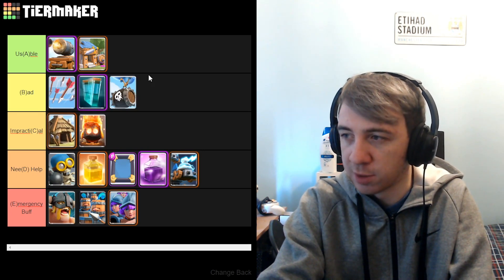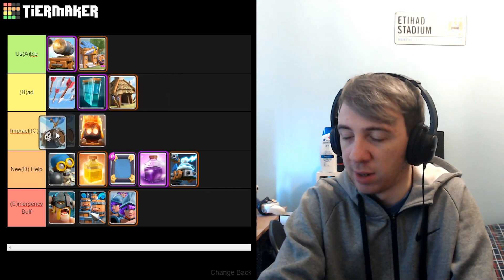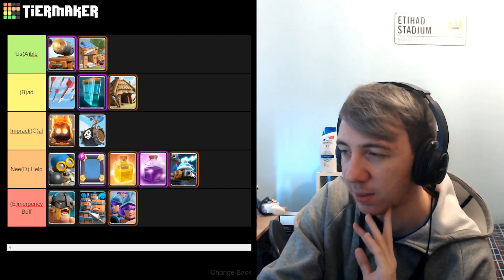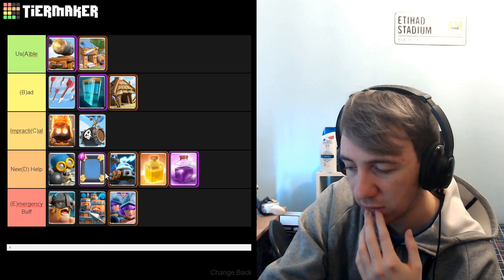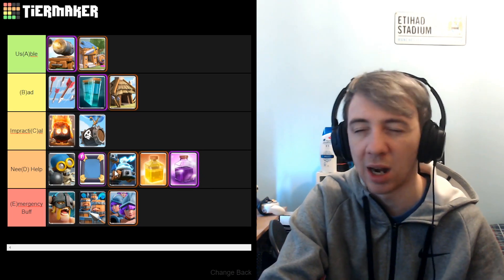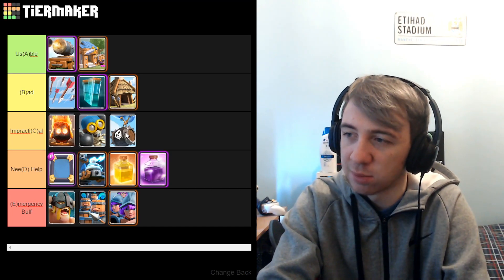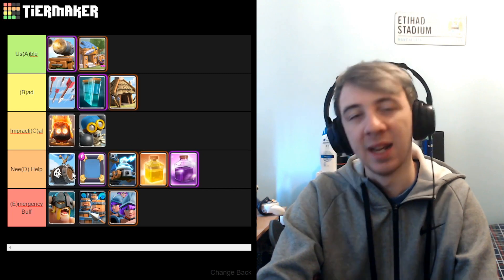Gob Hut or Skelly Barrel? I think maybe Gob Hut's actually the better card there. I think I got Skelly Barrel very wrong — we can actually move this down an entire tier, maybe underneath the Fire Spirits. I got that one horribly wrong. Now this Need Help tier: Bomber is better than Heal — yes, I agree with that. Mirror is better than Heal — oh yes. Heal better than Rage? Yes. Rage better than Zappies? I'm gonna go with no. Zappies or Mirror? At least Mirror gives you a good card — it's one elixir extra, but it also gets a level on it. At least it gives you a decent card when you Mirror something, and it's not like Zappies where you get a trash card. In that case, Bomber can move up and even go above Skeleton Barrel. Skeleton Barrel can go even further down into Need Help. It's a rough ride for Skeleton Barrel. In Emergency Buff: Elite Barbs, Royal Recruits, Three Musketeers — I think Three Musketeers are definitely the best there, and maybe Royal Recruits are second best.